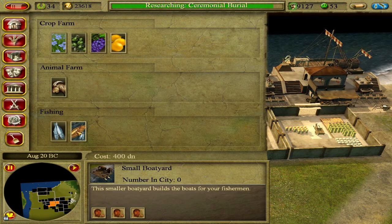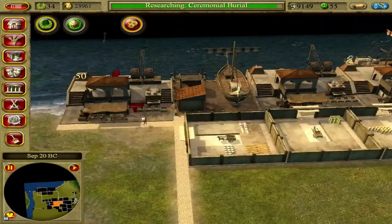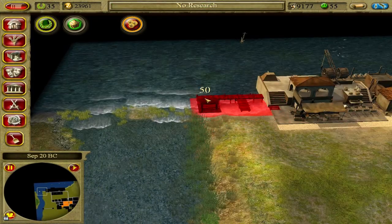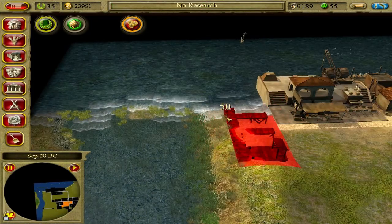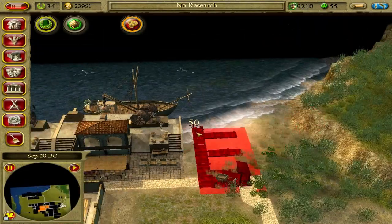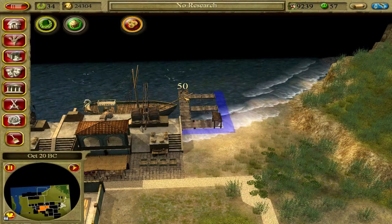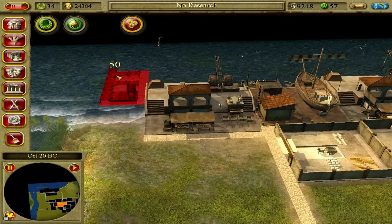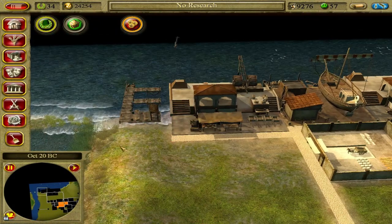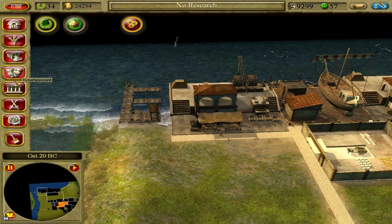Fishing — and a small boatyard. So a fishing jetty. Ceremonial burials have been researched. Where can I fit this? Oh, this has got to be way out in the water — that's what's going on there. So that's the fishing jetty, and then I need a small boatyard.